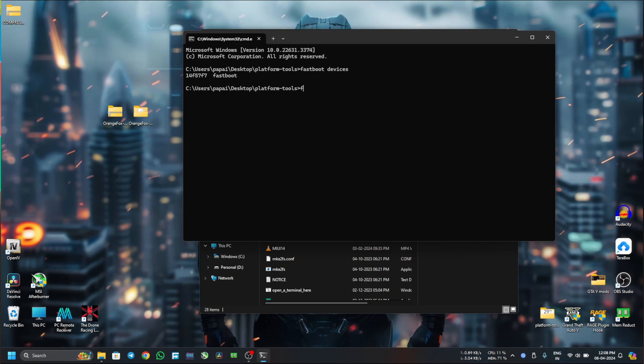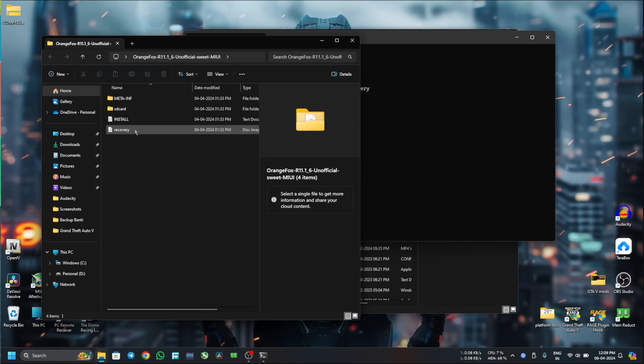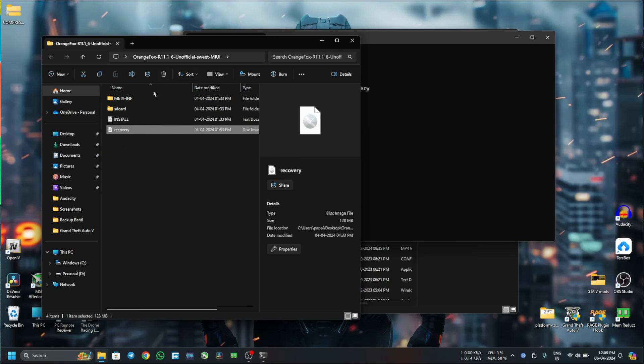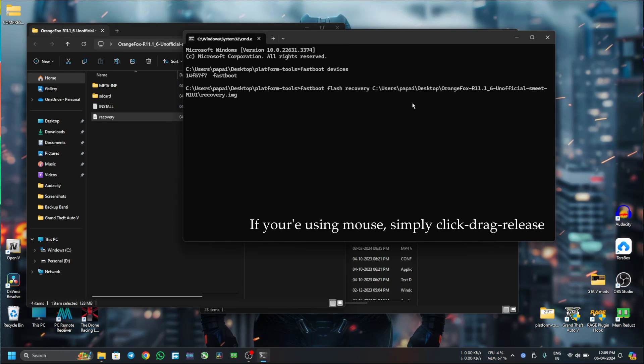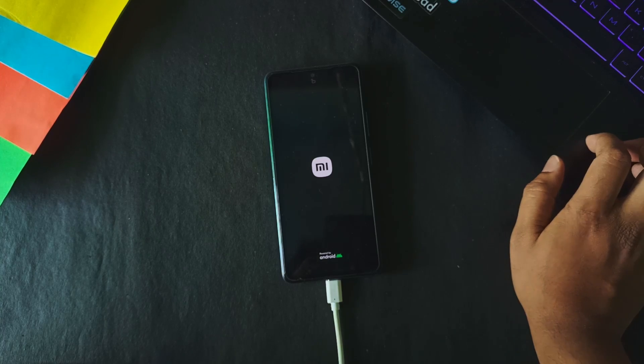Type 'fastboot devices' and you can see my device is connected in fastboot mode. Now enter 'fastboot flash recovery', then extract the OrangeFox recovery zip file. Open that folder — we have the recovery image file here. After 'fastboot flash recovery', hit space, make sure there is a space, then drag the recovery image to the command prompt window and hit enter. The recovery file will be flashed in a few seconds. Then enter 'fastboot reboot recovery' and the device will restart.